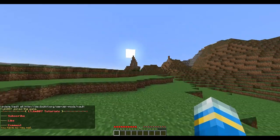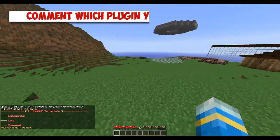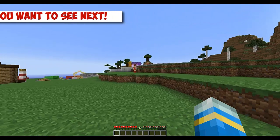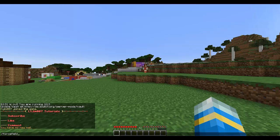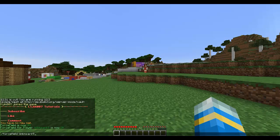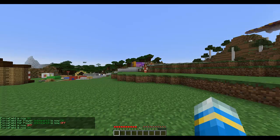Hey guys, welcome to another Bukkit plugin tutorial. Today it's on ForceField, which is such a cool plugin. It's quite small but really cool. There's only one command, which is /forcefield — if you can spell it correctly, which I seem to be failing at — and that turns your forcefield on. You can also turn other people's forcefields on and then off by doing it again.